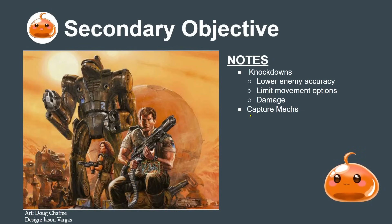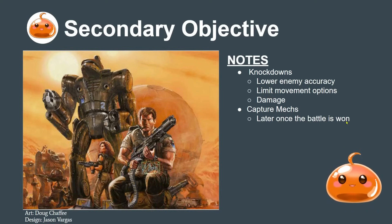If you're playing narrative or in a campaign that allows it, you can start capturing mechs and ransoming them. Typically you want to do this later once the battle is won - maybe in a six-versus-two scenario - and then start negotiating some kind of ransom or reward.